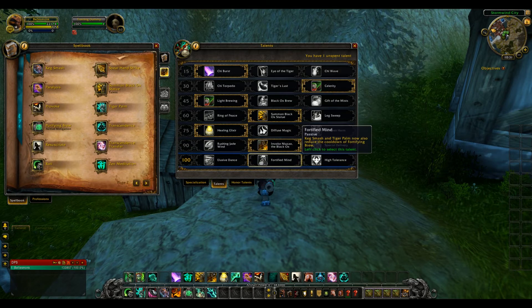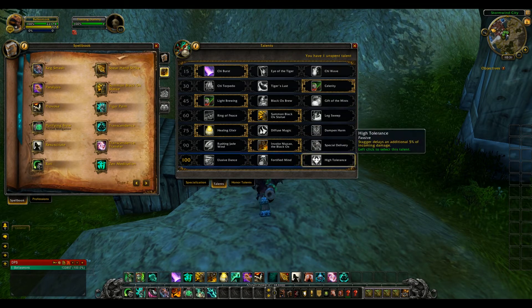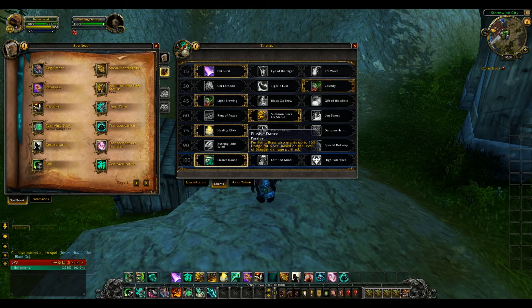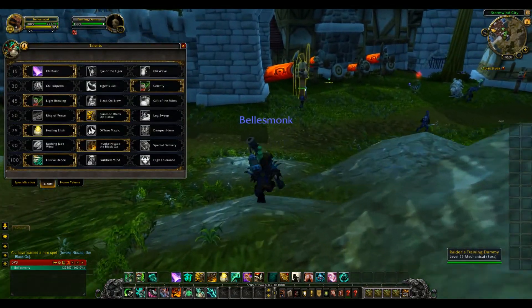Your final talent tier: Elusive Dance is passive — Purifying Brew also grants up to 15% dodge based on the level of stagger damage purified. Fortified Mind is passive — Keg Smash and Tiger Palm now reduce the cooldown of Fortifying Brew. High Tolerance is passive — Stagger delays an additional 5% of incoming damage. I'm going to go with High Tolerance here.